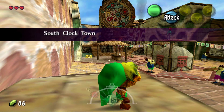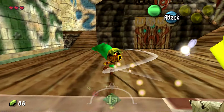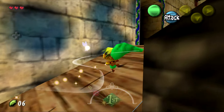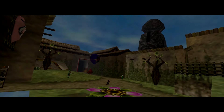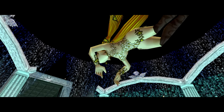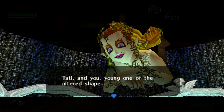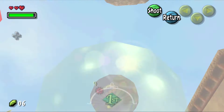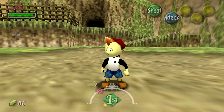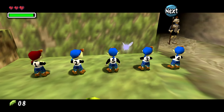Once you explore enough, you'll find a piece of the Stray Fairy — a mechanic that comes back a lot, especially in dungeons. There's a fairy fountain in North Clock Town, and if you take the Stray Fairy there, she'll be reassembled and give you magic power, so you can shoot bubbles as Deku Link. Once out of the shrine, you see a kid shooting at a balloon. You can shoot the balloon and the child will make you play a hide-and-seek game. Finding all the kids gives you a code to the secret hideout — the Astral Observatory.